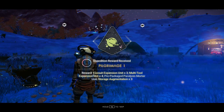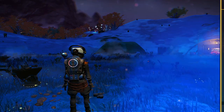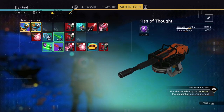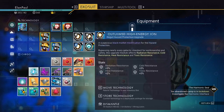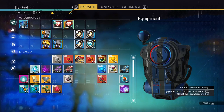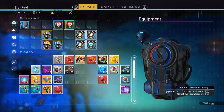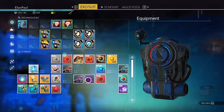Collect your reward: expansion units, multi-tool expansion units, and storage augmentation for your ship. Here's a paralysis mortar — I'll stick it in here for now, but I never used it so I'm going to uninstall it. I get some stuff out of it. Put those in the ship. There's plenty of pure ferrite, and I'll put the magnetized ferrite somewhere I know where to find it.